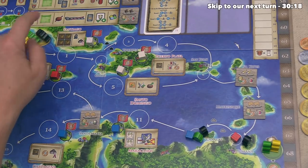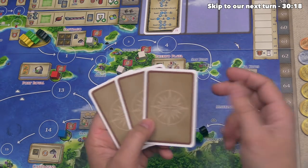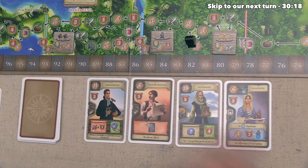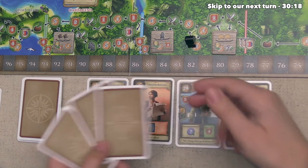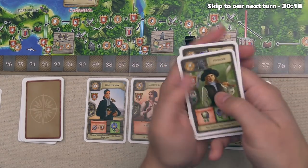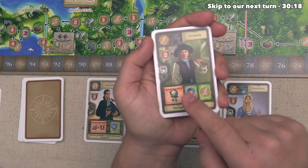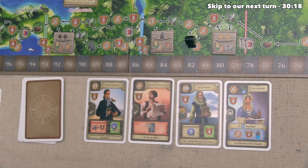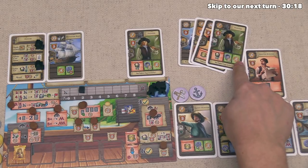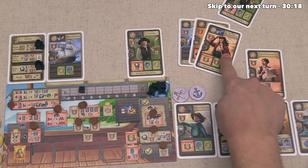We can now start round 3. Before we take our turn, we actually need to draw a card — we bought a card at the end of round 2 and forgot to draw one back up. Technically this should have happened before we reset the market, so we'll take a random one to correct that mistake — it's a Pioneer, which would increase our explore value by one for the rest of the game. But when we look back to our playing area, we already have one of those, so not sure if it'll get bought.